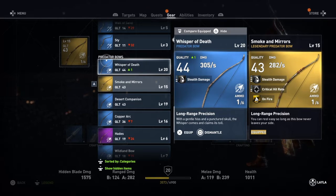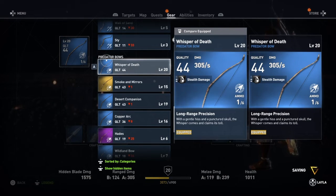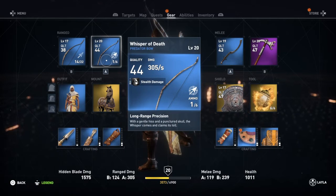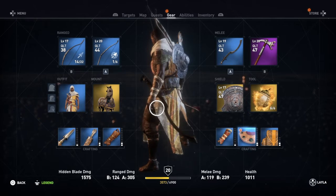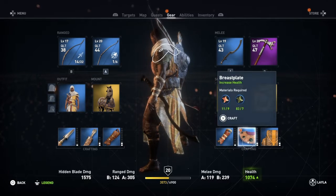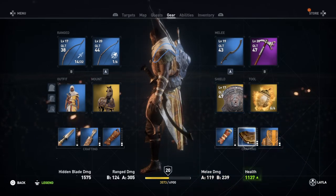It's the Predator bow. It still does self damage, it doesn't set on fire, which might be a good thing. We'll take it on and equip it. And then the last thing we've got to do gear-wise is the breastplate looks like it can be upgraded, so we'll upgrade that. There we go, that's fine.